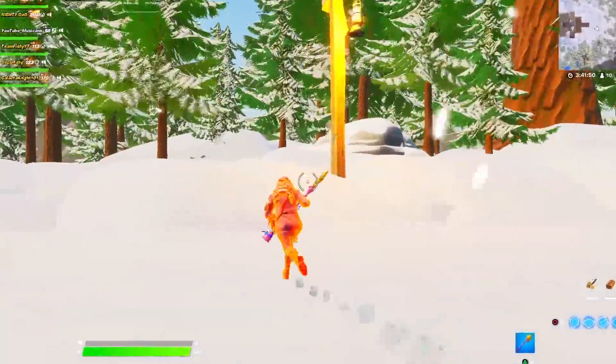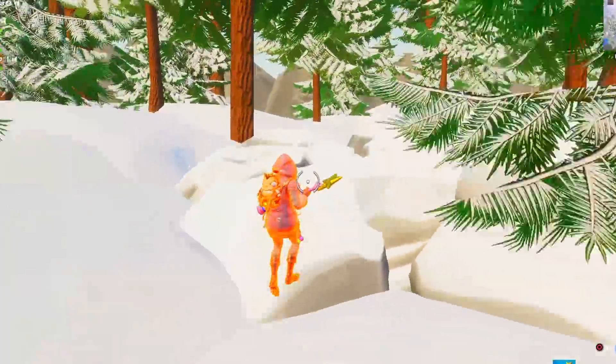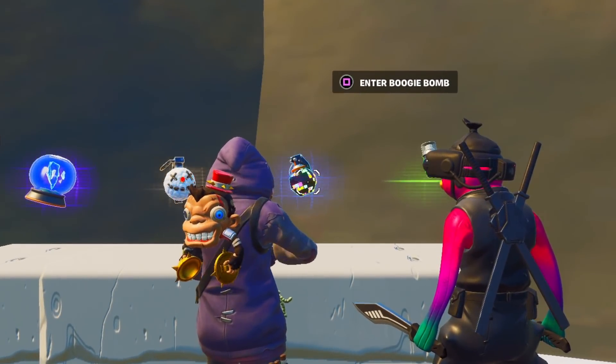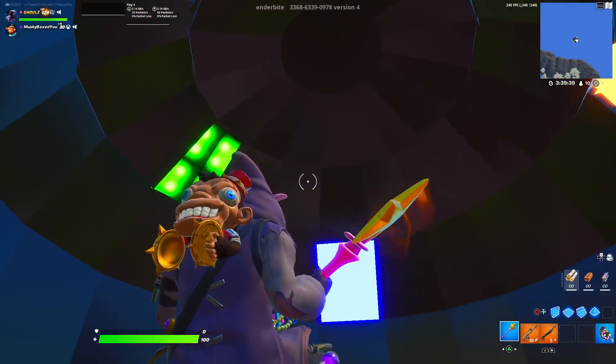Since hiding in the smallest Fortnite item did not work, I must hide in another item to cheat in order to make sure I'm able to 100% win this fashion show. You know what, Mushy? Let's go hide inside this boogie bomb and see if there's any overpowered cheats inside of it. We're literally inside of the boogie bomb right now. No way — this is actually so sick!